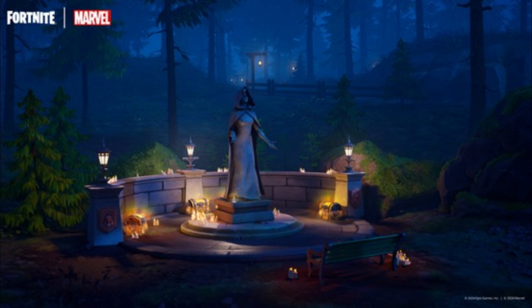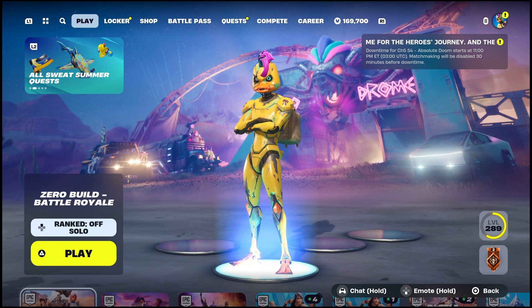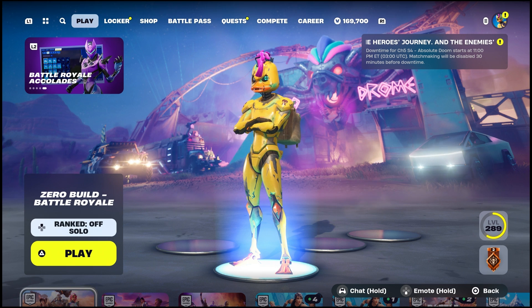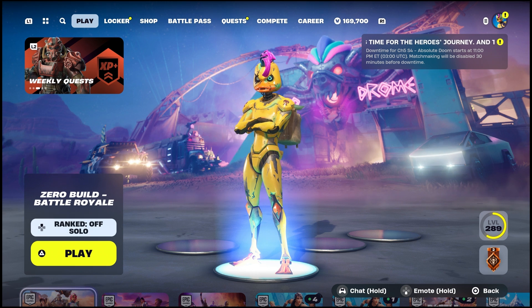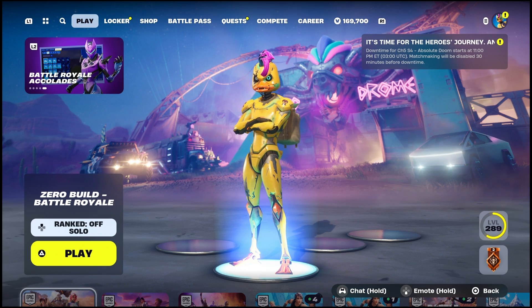Now I want to tell you guys when the next season drops. It says right here there's a tab showing downtime for Chapter 5 Season 4 'Absolute Doom' starts at 11 PM Eastern Standard Time. 11 PM — yeah, that's nighttime, which is really early for a downtime start. I think matchmaker will be disabled 30 minutes before downtime.